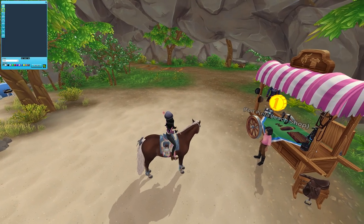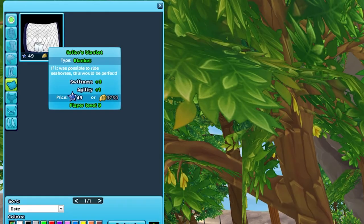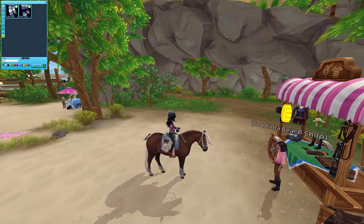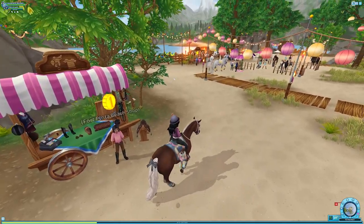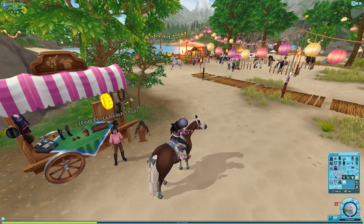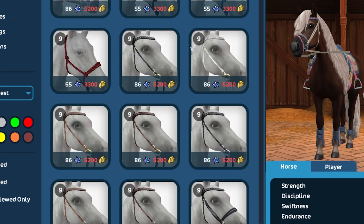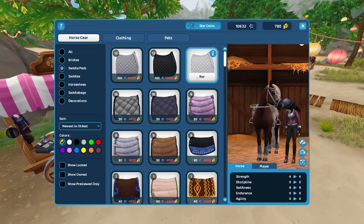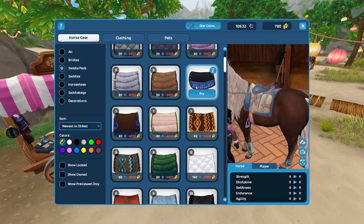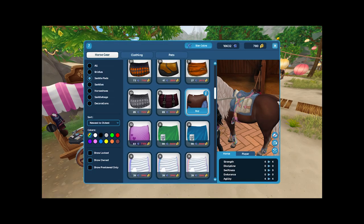Let's look in here to see if there's anything I want to buy - I already own everything, what a surprise. Should I buy this? You know what, it's just a saddle blanket, it can't hurt. I have one, two, three, four, five slots left in the inventory - maybe we'll go ahead and buy five more items. I kind of want to stick to summer vibes, but we'll see. I always buy more saddle blankets - you can just never have enough, even though I have way too many.